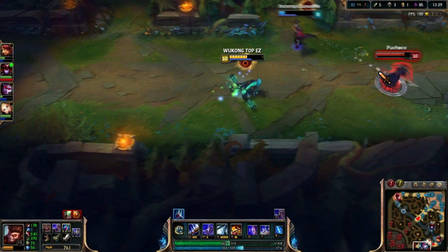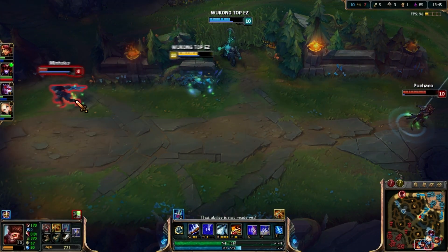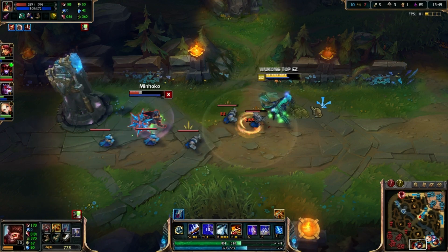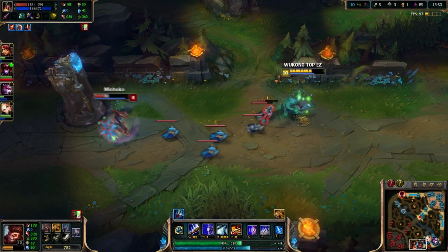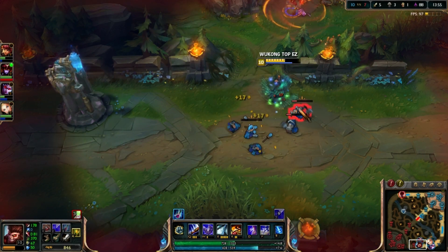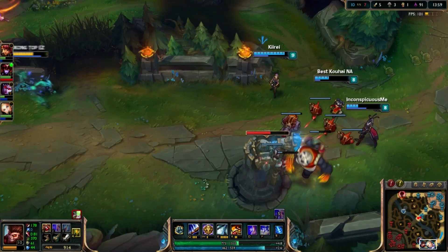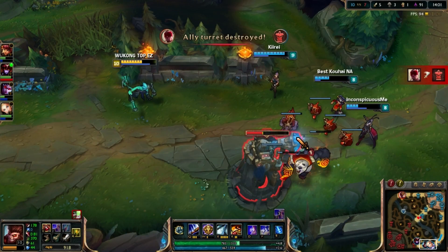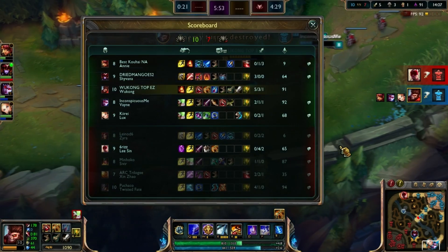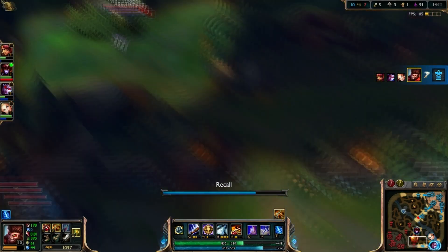If you just want to move fast and be consistently fast throughout your game, and you want to get a good engage — you go Decoy, you're invisible, and you want to get a really good engage — get Swifties. It does prevent you from getting slowed that much, so if they have some really good slows like Lulu, who has like a 90% slow, that's going to be a hassle. I suggest you get Swifties.